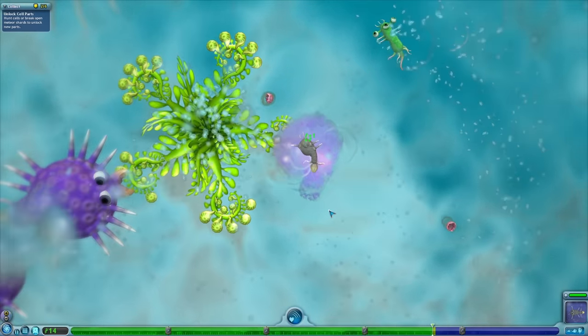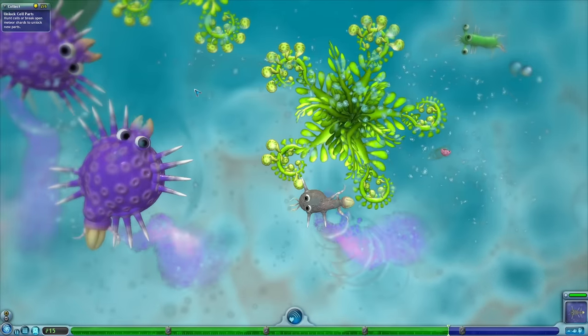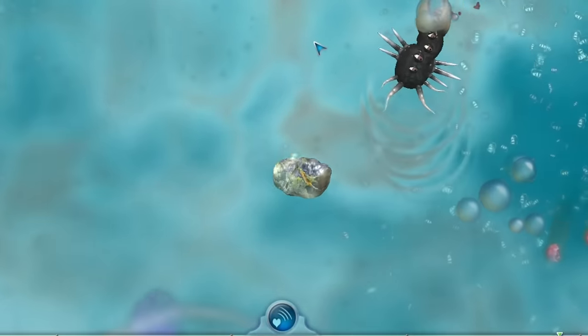We spawned right by another salad bar. Look at the size of that big grape guy — he's like Grimace. You're going to do the Grimace shake. I'm so slow now, but at least I have defense. Stay away, chompy! There's another meteor shard — we're going for it. No, I need that — there's evolution juice in there!